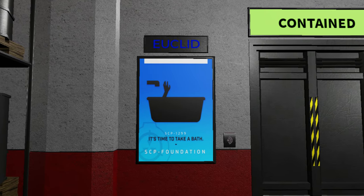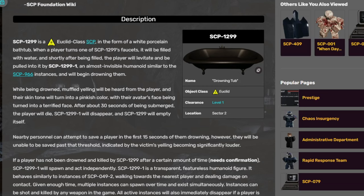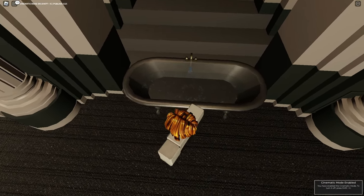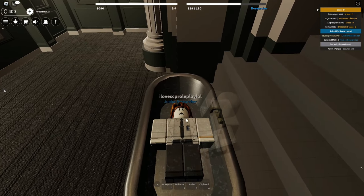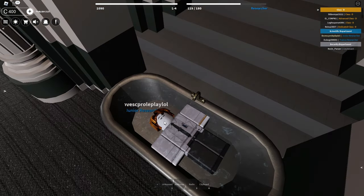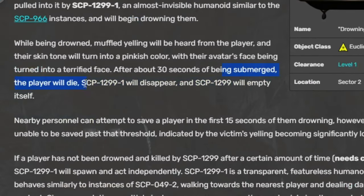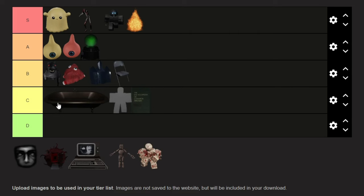SCP-1299. Not many people test on this SCP because it's pretty much just like a tub — you touch it and something happens to you. If you really think about it, there are bathrooms in SCP Roadplay, but there's no bathtub. Let's turn on one of the faucets right over here. As you can see, this thing actually does fill up. You're supposed to be a class D doing this thing, because you are a disposable human being. My guy's just floating right now with a very surprised face, and also some drowning noises and squeals. There's really not much to it — you just turn on one of the faucets, then you drown or get submerged in the water, and then you die. You do see the SCP-1299 though, so that's pretty cool.